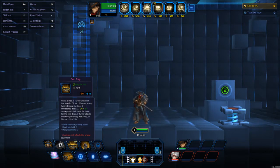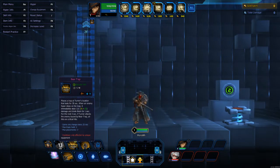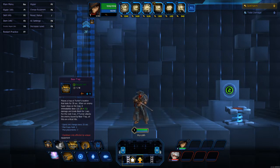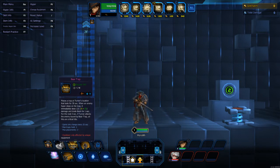His W drops a bear trap — you can see the giant bear trap on his back. He drops it, does damage, binds the person for three seconds, and if you attack the people bound by the bear trap, you do critical damage.